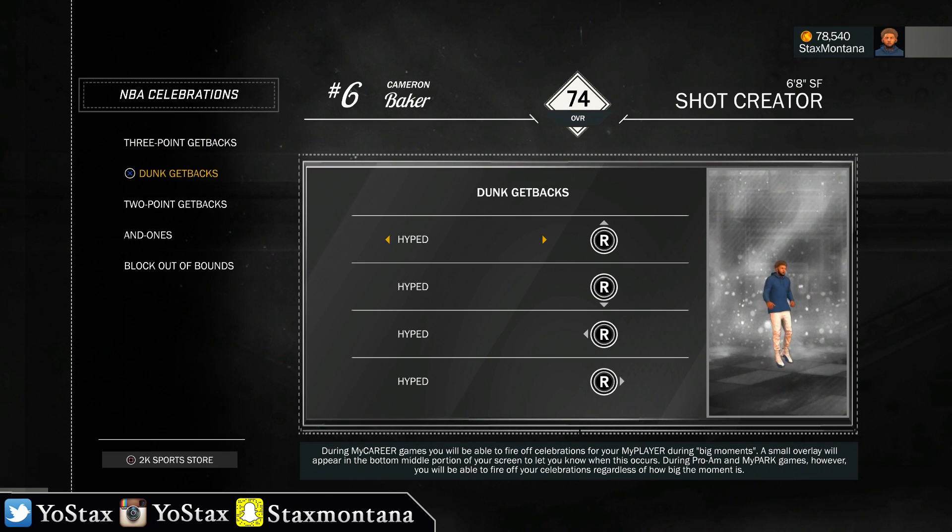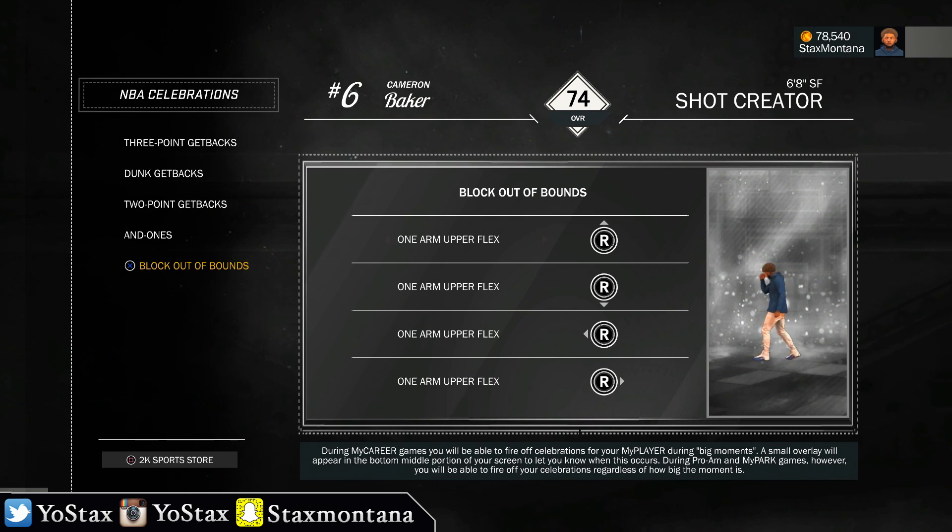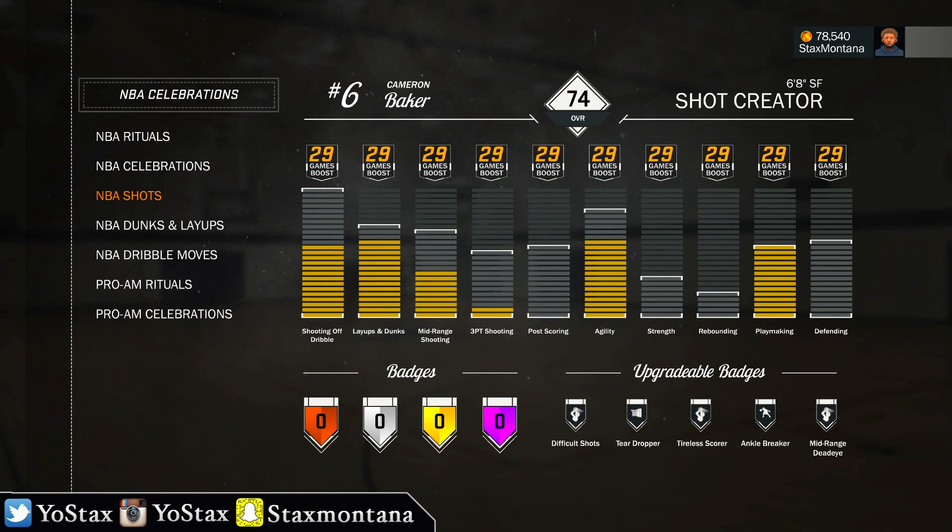Dunk getbacks I got the hyped ones. Two-point getbacks is the Confidence — I Am Ones screaming, you gotta have that one. For hands out-of-bounds, I got to flex on these dudes. I got that Strong Armor and the Law Fam.